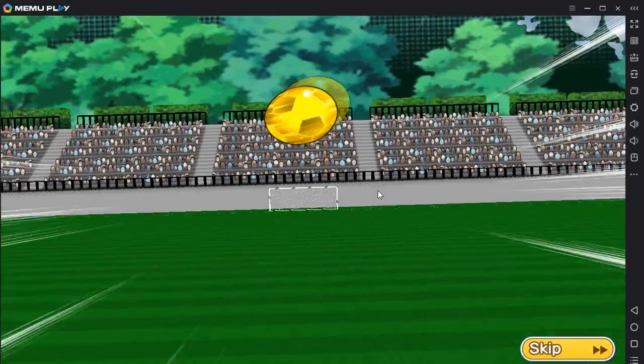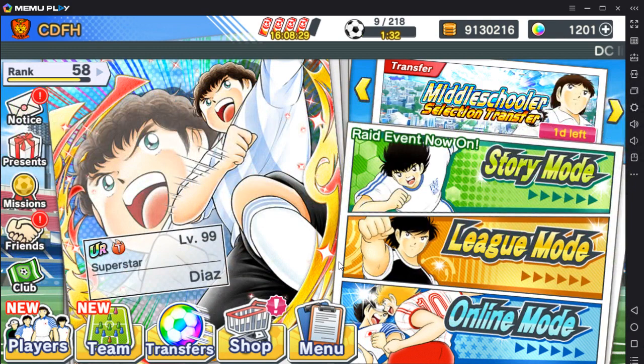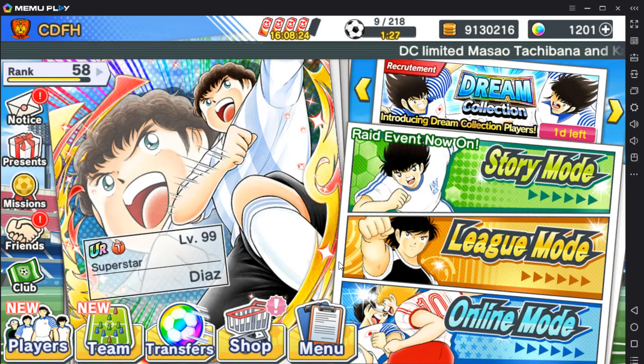There are five rarities: N, R, SR, SSR, and UR — UR being ultra rare. When you start the game you get a screen where you can keep rolling. You will basically be able to keep pulling players until you get the one you want.